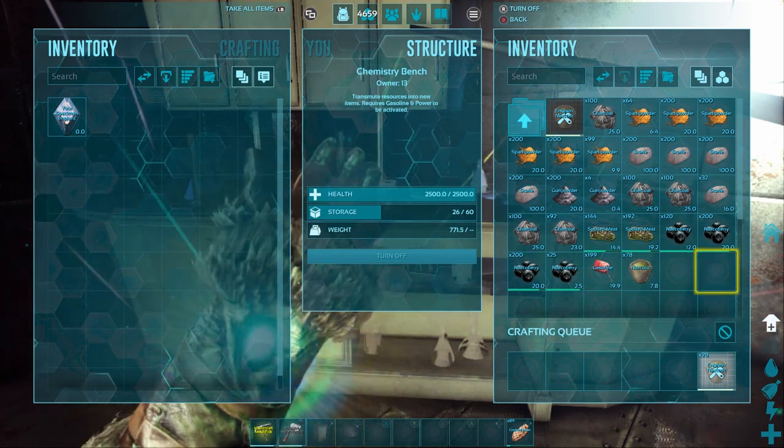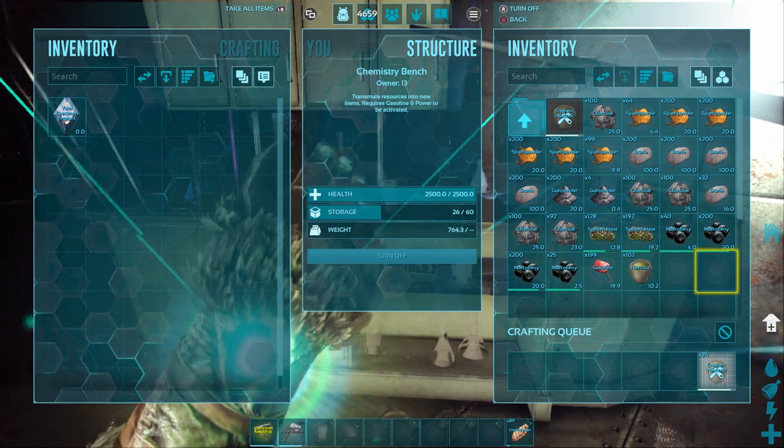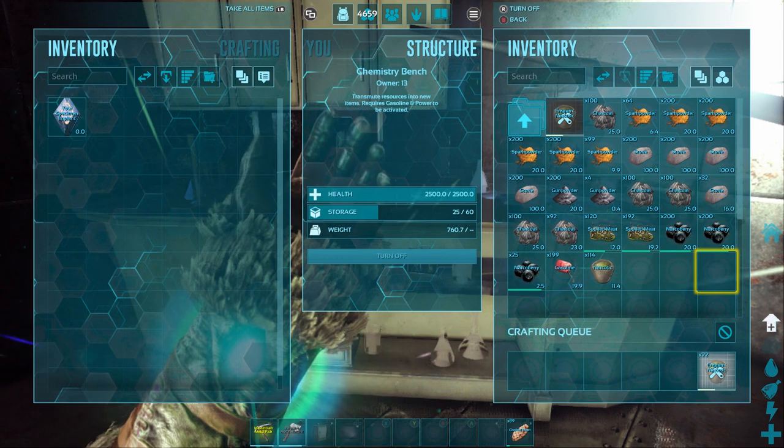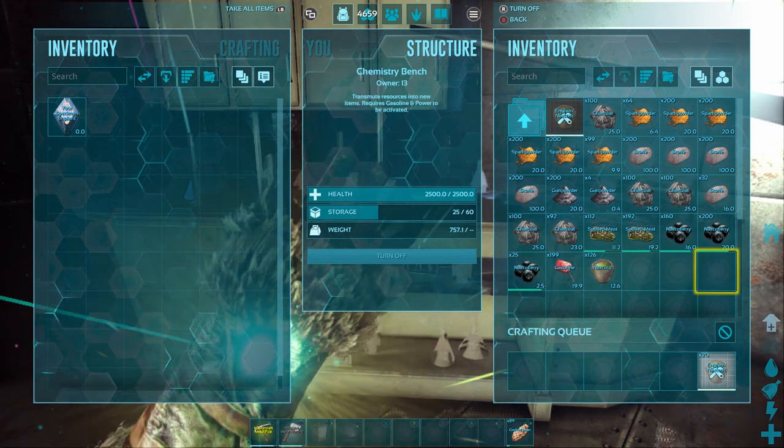But there is a way to skip all of that waiting and farm this spoiled meat, but you will need to be on the Ragnarok map. This is the only map I've seen with this harvestable spoiled meat on it, but if you know of another spot, please let me know in the comments — that would be awesome.